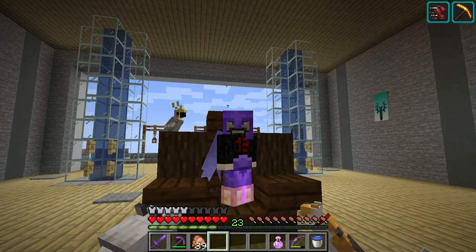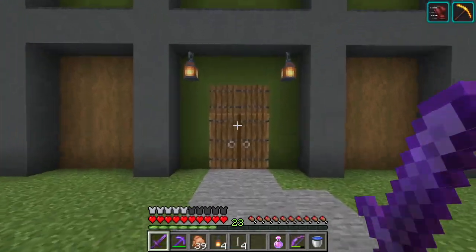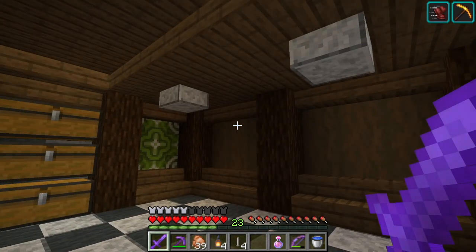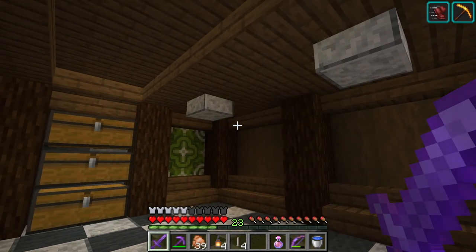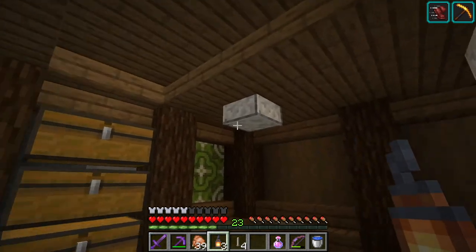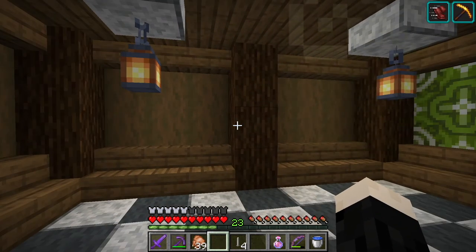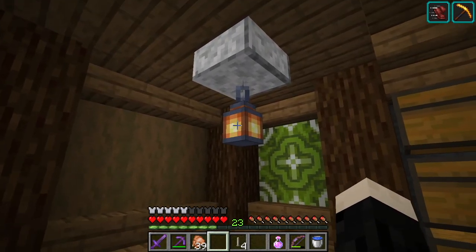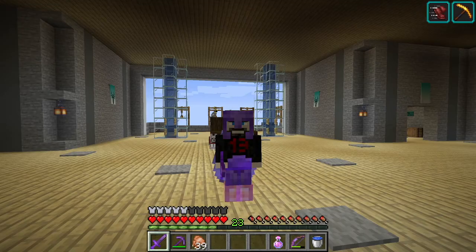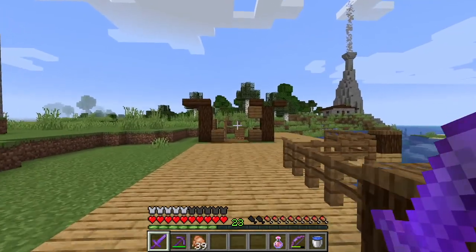Well hello everybody and welcome to episode 34 of the Let's Play World. Last episode I did some interiors and asked you guys what sort of lights you liked inside this room. The two options were end rods or lanterns, and overwhelmingly people liked the lanterns — I agree. The gray tones match the room nicely and the warmth of the lantern goes really nice with the wood. So we're going with lanterns, and I've got another question for you guys that I'll ask a little later in the episode.